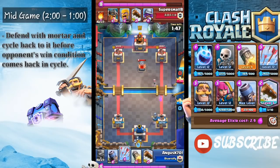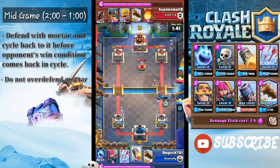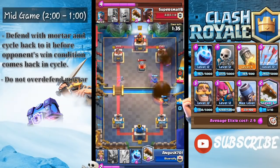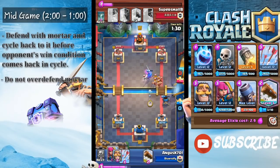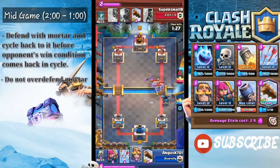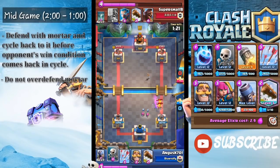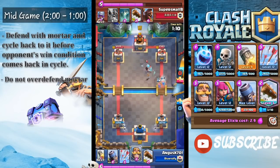A common mistake a lot of newer players make is they tend to over-defend their Mortar. In my opinion, two to three shots by a Mortar is already extremely enough — two shots I'm really satisfied with. Here I'm trying to defend his Barbarians while getting a few shots in, and in this part of the game you are trying not to use your Rocket too much.